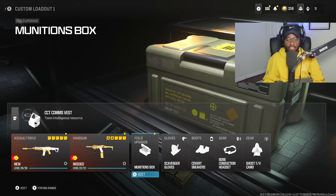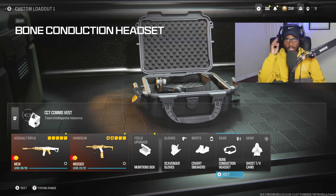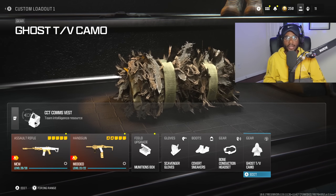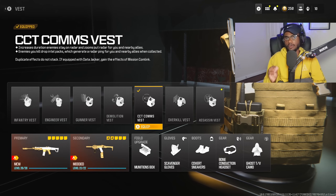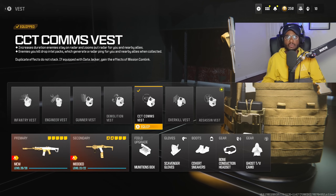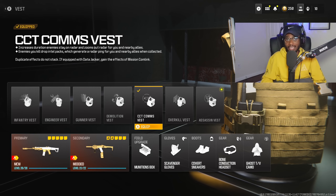We are going to rock Munitions Box, Scavenger Gloves, Covert Sneakers, Bone Conduction Headset to pick up footsteps and gunfire a lot easier, and Ghost to keep us off the radar — very important because we're running an unsuppressed weapon with that Jack muzzle. Make sure you guys have on the Comms Vest, a very important vest that gives us a 24/7 UAV. Every time you kill somebody, you'll be notified if someone is in your general vicinity, and with the spawns being so bad, somebody is always nearby.